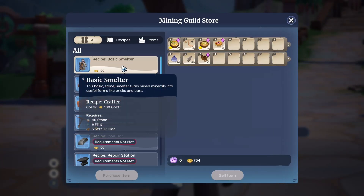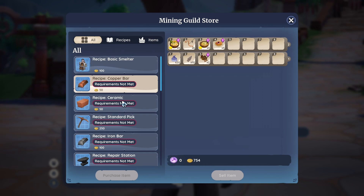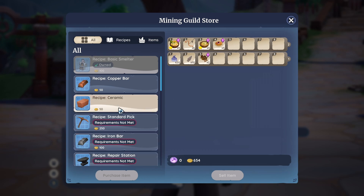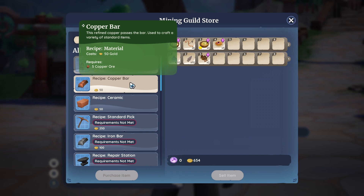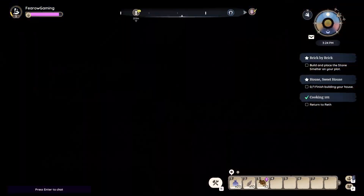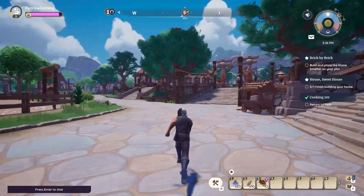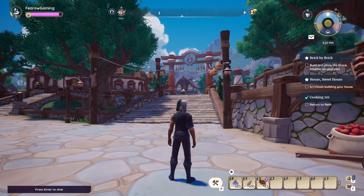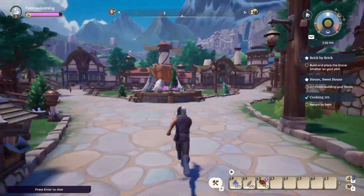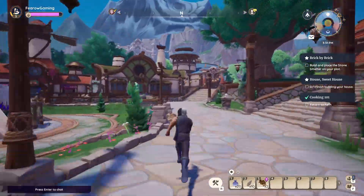Okay, the basic stone smelter is 100 gold — I have that. I could also get a copper bar recipe so I can start turning copper into copper bars, but I'll probably wait for that. Okay, so now I need to build and place a stone smelter on my plot.